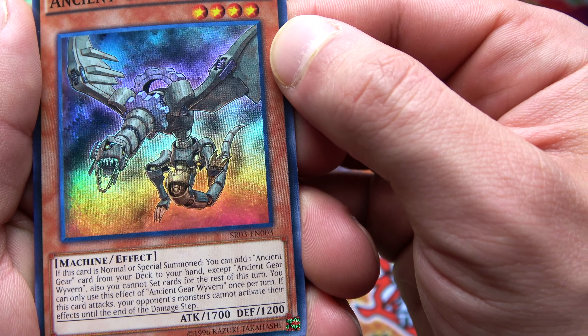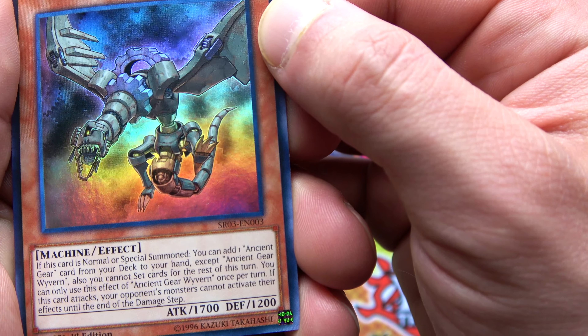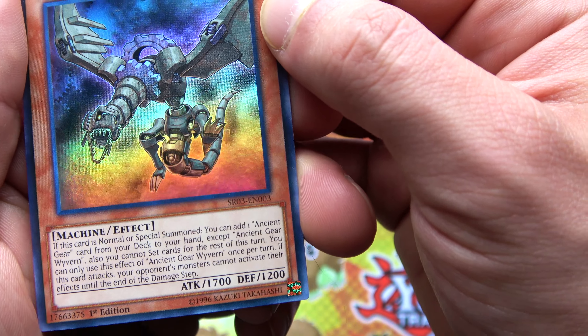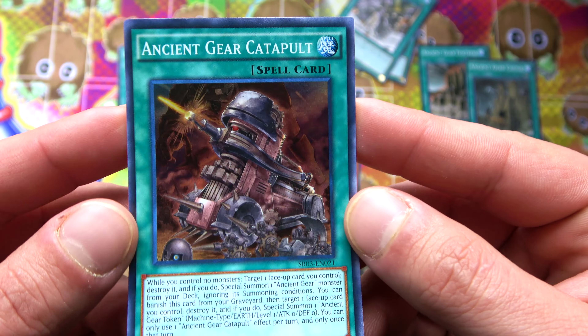Ancient Gear Wyvern: if this card is normal or special summoned, you can add an Ancient Gear card from your deck to your hand, except Ancient Gear Wyvern - but you cannot set cards for the rest of the turn. You can only use this effect of Ancient Gear Wyvern once per turn. If this card attacks, your opponent's monsters cannot activate their effects until the end of the damage step. This deck is really big on effects that activate at the end of the damage step.